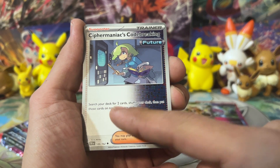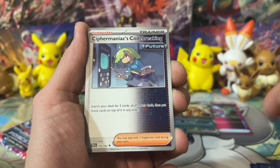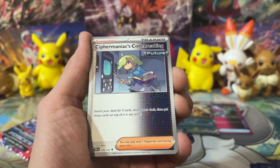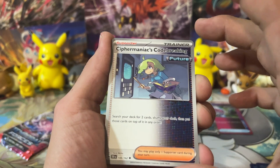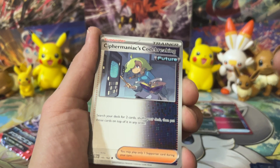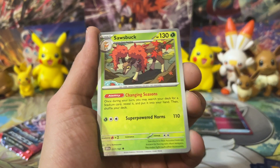Search your deck for two cards, shuffle your deck, then put the two cards on top in any order. So this is a great card - you can play this, put the two cards you want from your entire deck right on top, and then use Concealed Cards with Greninja and put them right into your hand, or Refine with Kecleon or something like that. It's just really awesome - it's kind of broken.